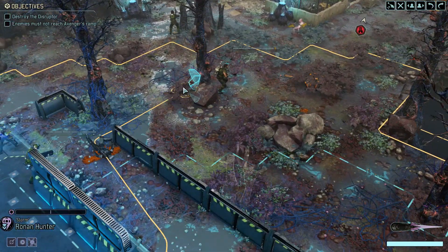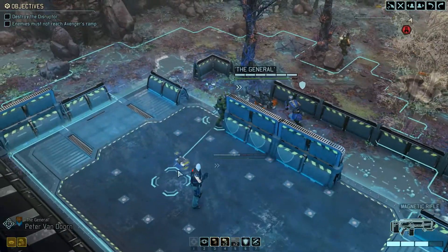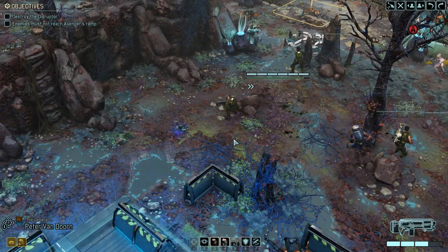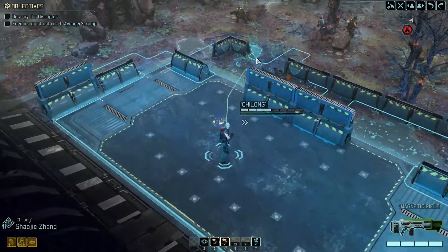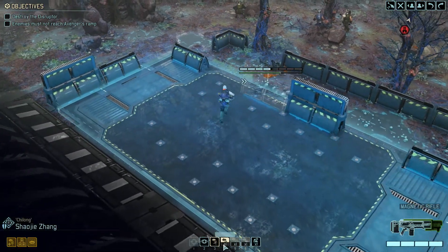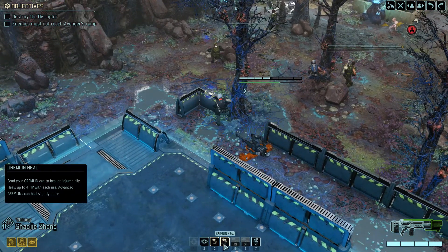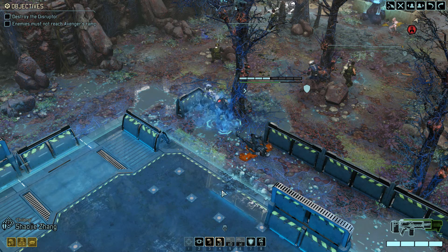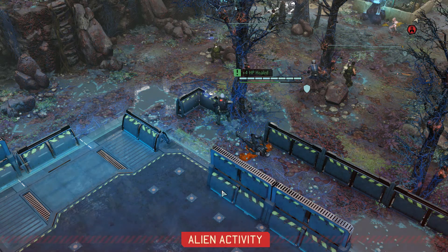Dione, I need you to move up and protect him. Storm, get a little bit closer now. That seems reasonable. The general goes on overwatch. Zhang, I need you to heal yourself. Use your one free heal and get yourself back up.